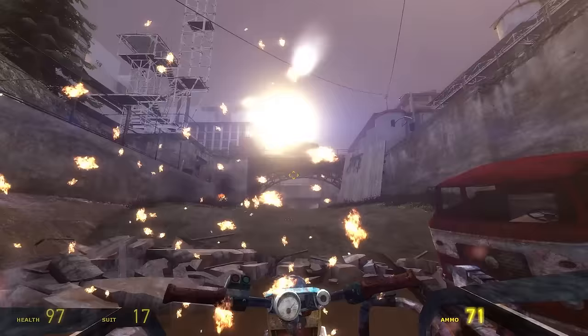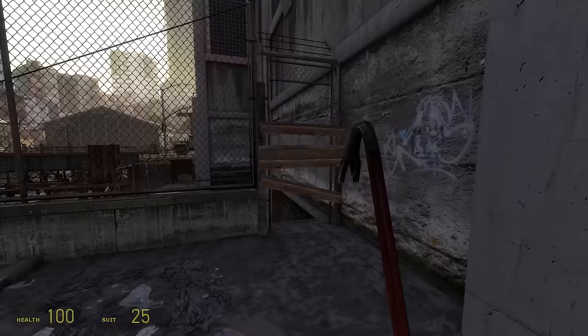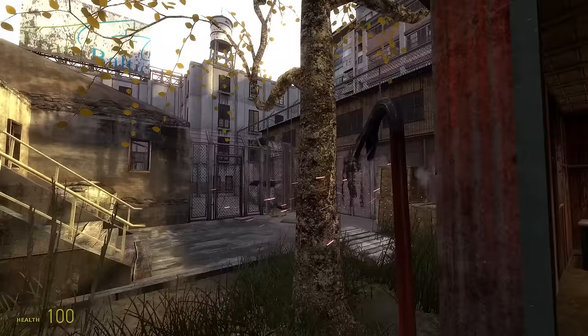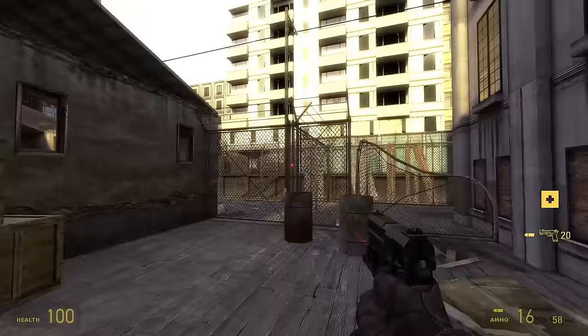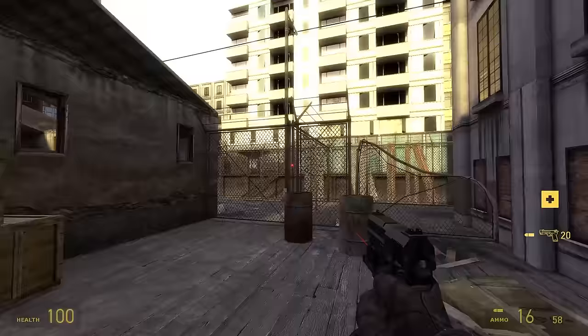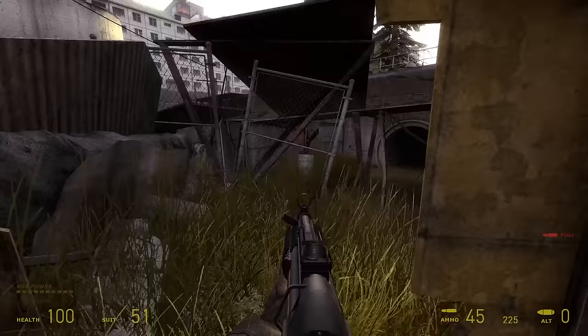Then come the weapon models, which can also be turned off. The crowbar has a nice animation to it, and the gravity gun looks the same. The pistol is now a USP with a laser sight — the worst part is that it messes with the crosshair, since the crosshair stays still but the laser moves around and feels like the true crosshair even though it's just there for appearance. The MP7 is now an MP5 with a grenade launcher, which kinda sounds and looks okay.